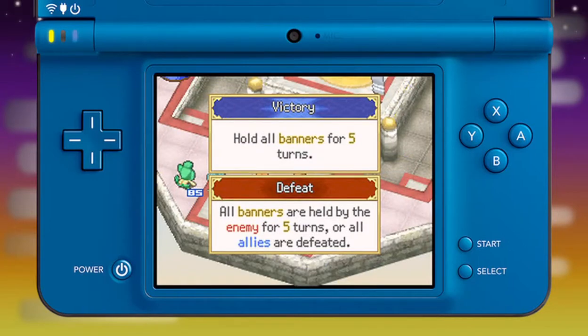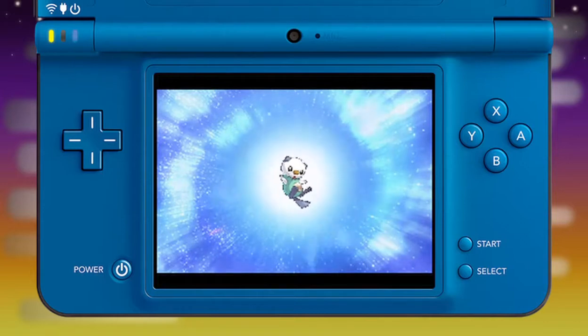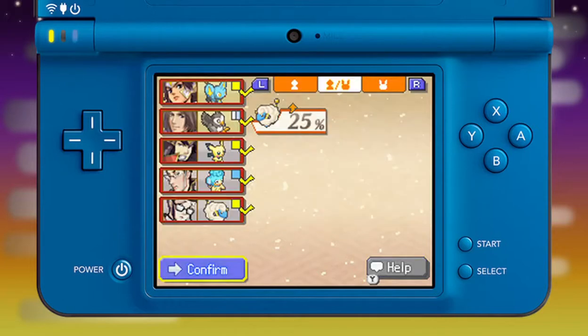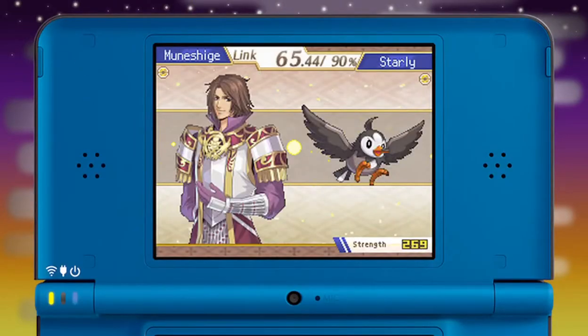Be sure to pay attention to special battlefield conditions. Sometimes defeating the enemy isn't enough to secure victory. After winning a battle, the link between a warrior and their Pokémon will grow stronger, making that Pokémon more powerful. You may even inspire enemy warriors to join your army. With each victory, your kingdom will grow and the power of your warriors and Pokémon will increase.